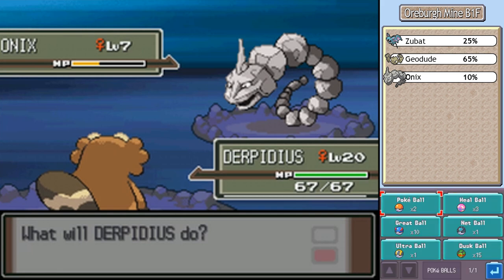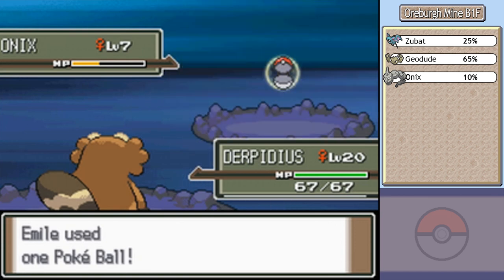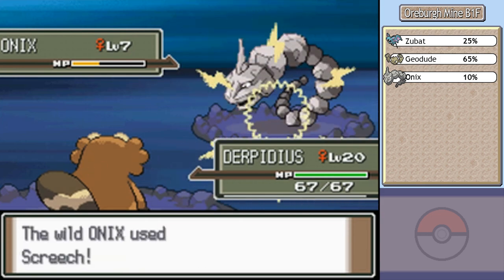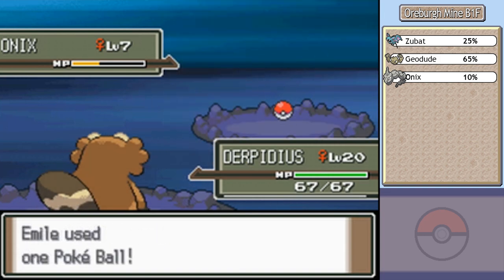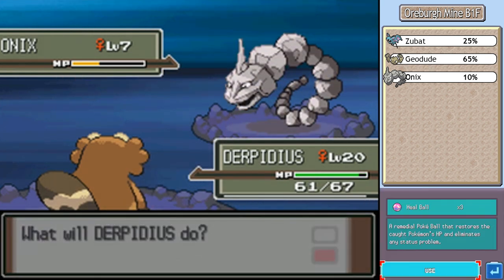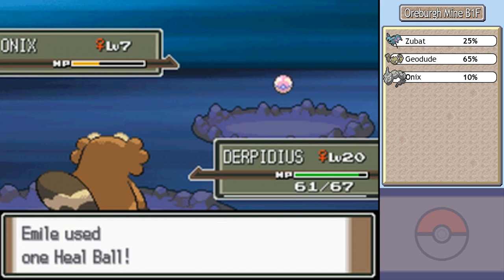I don't want to use one of my Dusk Balls — I think I'll just go for a regular old Poké Ball. I'm not using this on my team; I'm just catching it for the media. Man, Onix, you're gonna have a very sad existence if that is your purpose. And what? He refused to give in to the tabloids! Trying this one more time. Wow! Heal Ball? It's not like I'll use this at any point in my journey ever again.